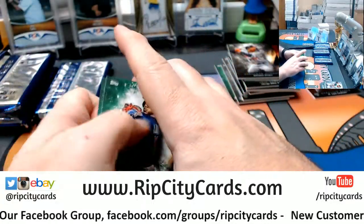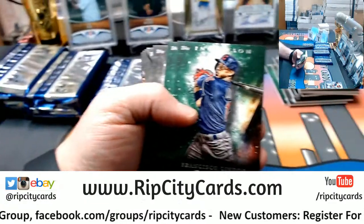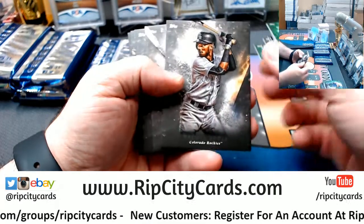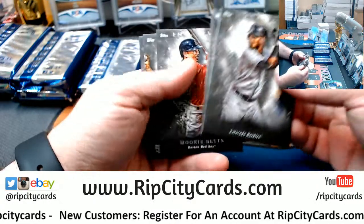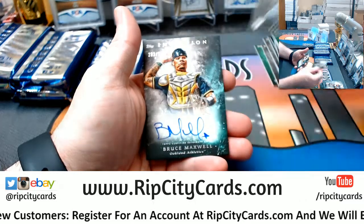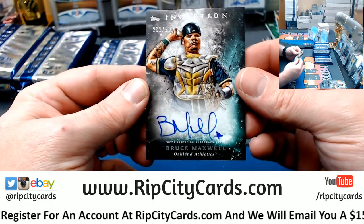Still should be two on the bottom. A Lindor green, a Lindor green, a Kenley Jansen green, a Tatia Tapia, a Ramirez, a Mookie Betts, a Tyler Mayle, and a Bruce Maxwell to 299 for the A's.